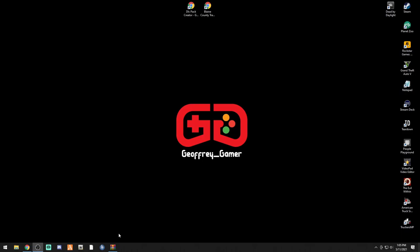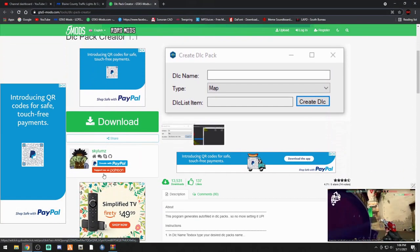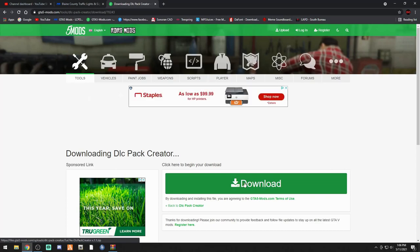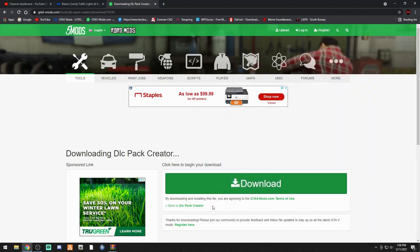There are two things we need to download. First, we need the DLC Pack Creator - go ahead and double click the link below that says DLC Pack Creator, which will bring you to this page. Big shout out to Skylums. Click download, click download again - it should be very quick. Get rid of the purchase box and minimize that. The next link below is Blaine County Traffic and Signs.